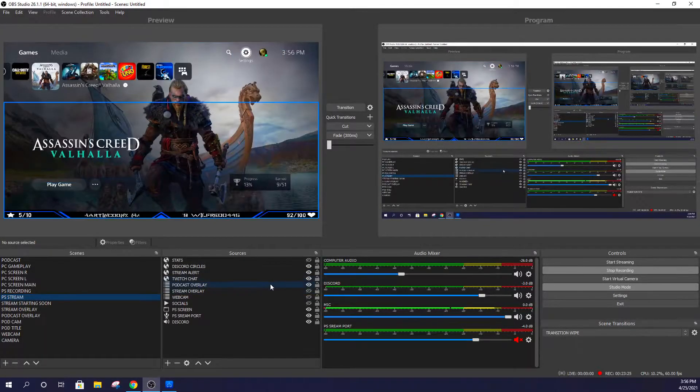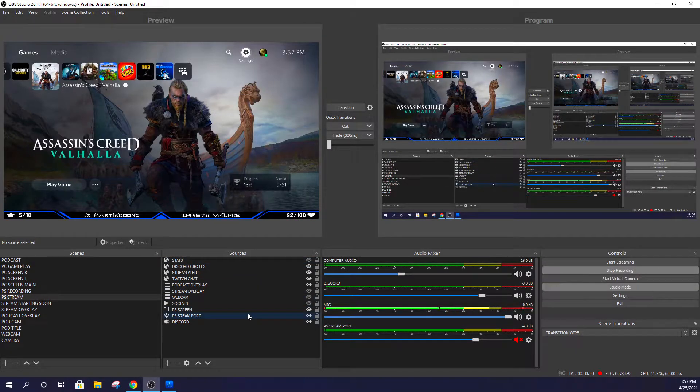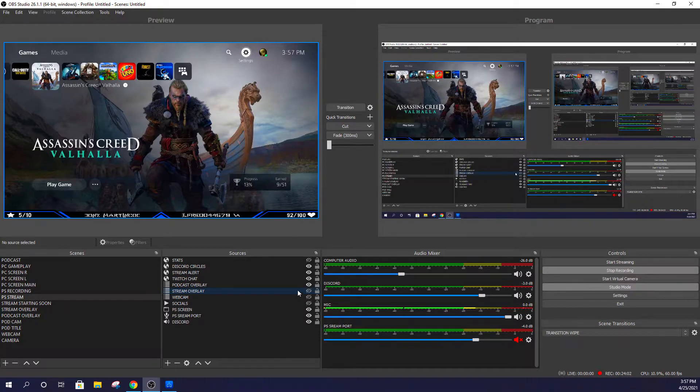The benefits of using OBS to stream rather than the PlayStation itself include overlays and alerts like those on the bottom, and you can also add your custom webcam, borders, and everything. You can see all the various sources in my stream: the overlay, my Discord chat, Twitch alerts, and so on. I'm not going to show you how to set all that up because this is just a game capture tutorial - there's plenty of good content on YouTube for that.